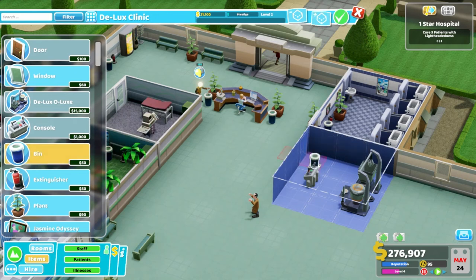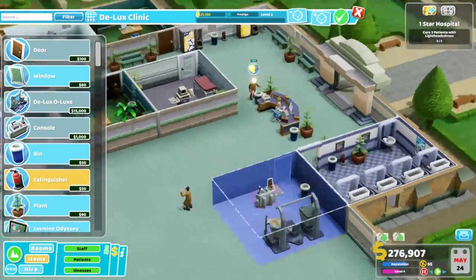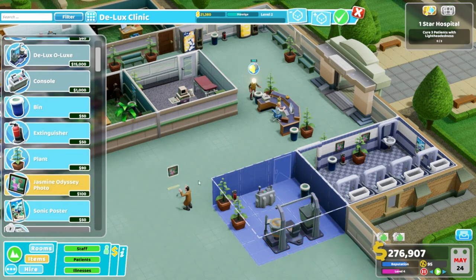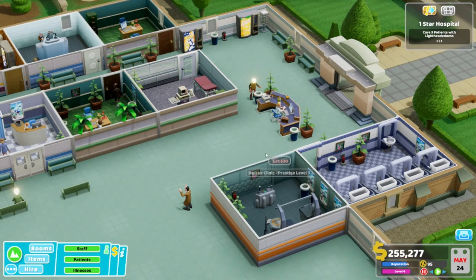Prestige Level 2 — let's put a bin in here somewhere. Fire extinguisher, just in case it wants to blow up on us. We'll put some plants in here. Jasmine photo, Sonic poster. Prestige Level 3!